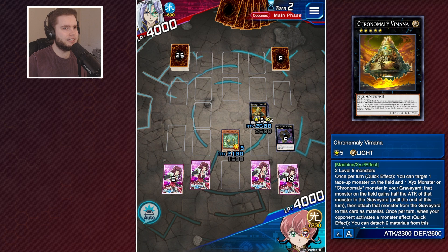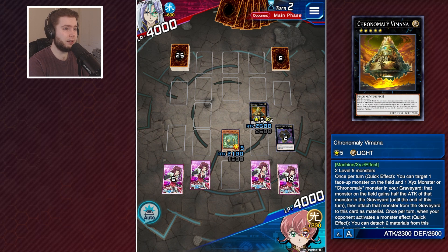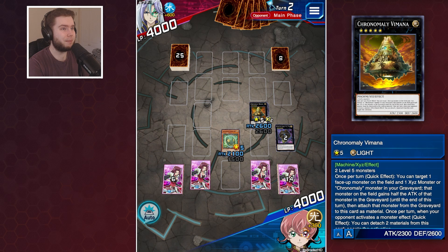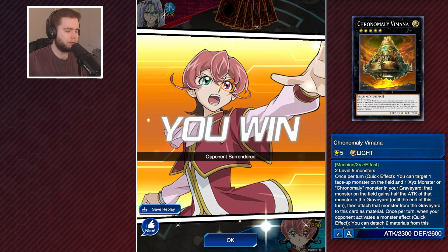Let's see what Quinton has in store with a 30-card deck on water. Could be Mermail Atlantean, or it could be Crystrons - that would not be a fun matchup actually. But he's going to scoop, of course he is. Let's go find another game.